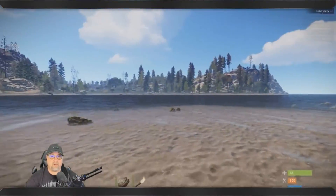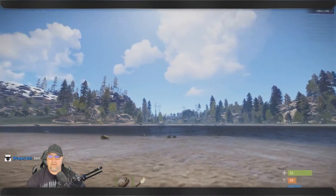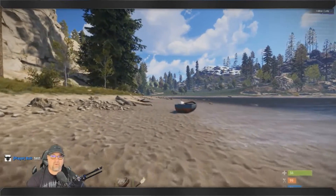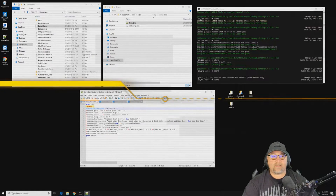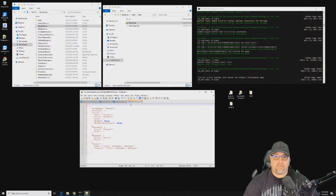Here we are in our server — one of the first things you'll notice is it now says 'Player' beside my name. When you've gone into a server before, especially brand new fresh servers where people haven't really set things up yet, you're going to see that. In our Better Chat config file it says the default group name, so everyone that comes into your server is automatically going to be placed into the group called 'default'.